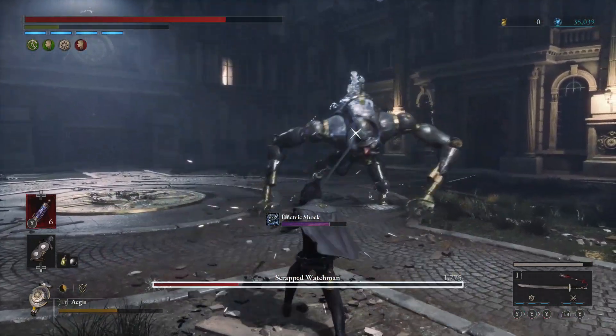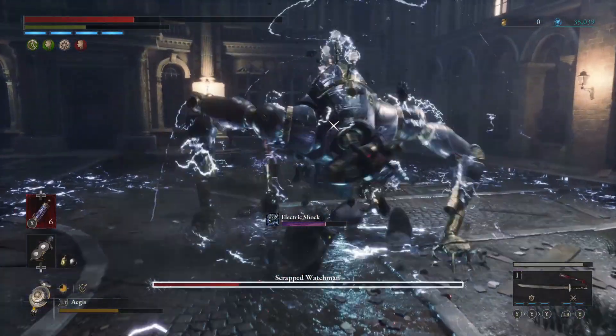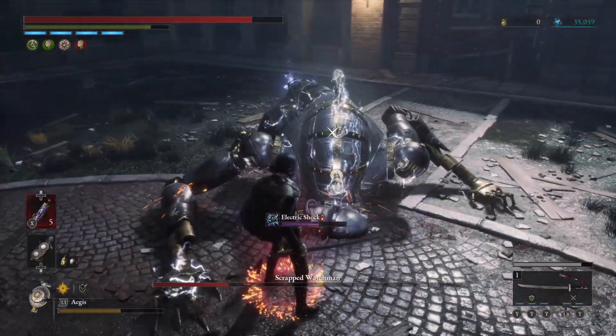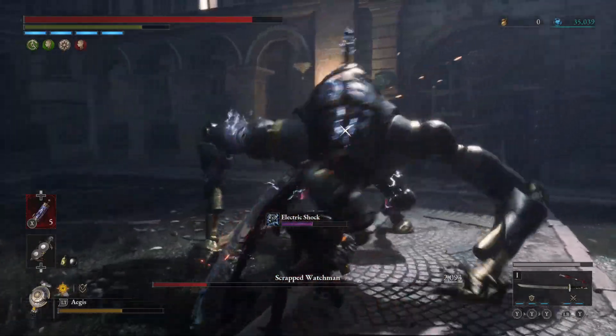He does stagger relatively easily, so I think that's the biggest thing you want to take advantage of in this boss fight — stagger him as best possible. You do that by doing your charged heavy attack, and as you can see there, he is pretty easy to stagger and it deals a lot of damage.